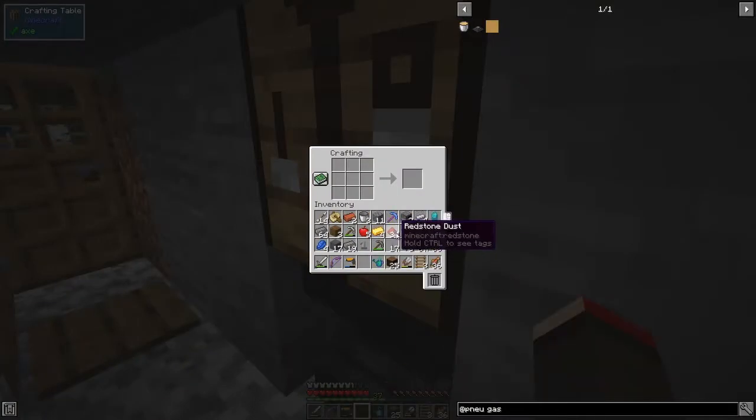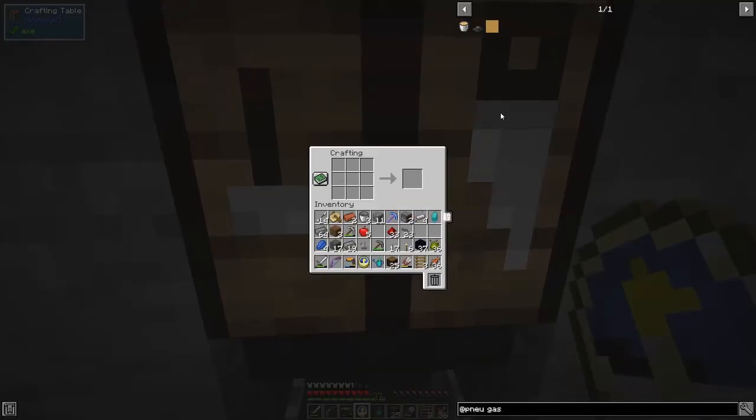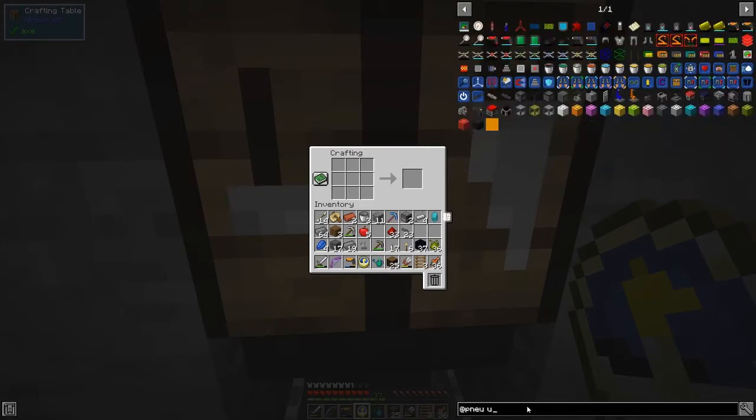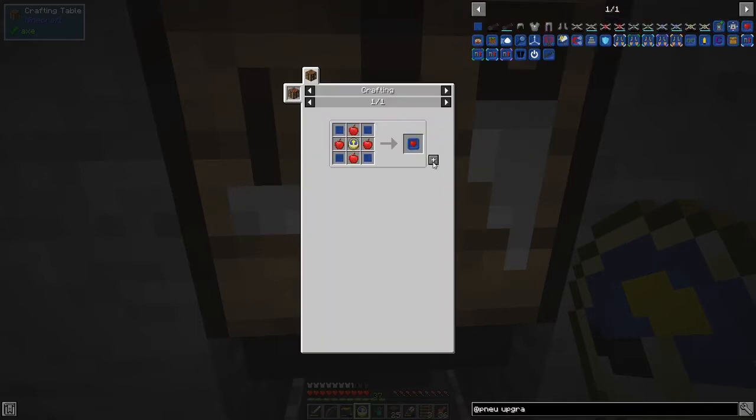A visitor showed up — never mind. A clock is actually crafted a certain way. I need four apples for this recipe. Let's go back to the upgrades and find the life item upgrade — that's the one we want.